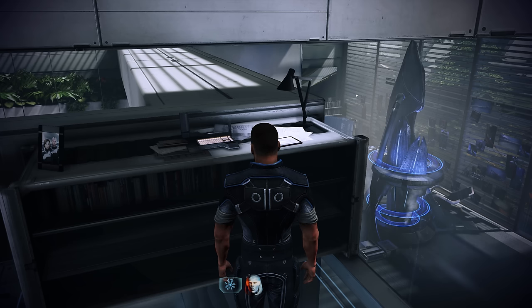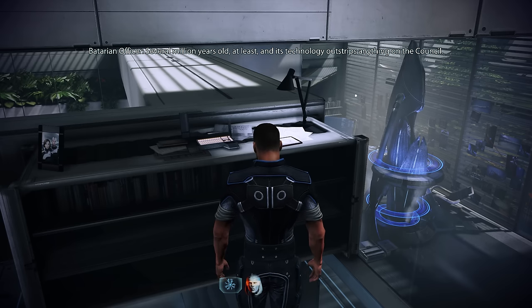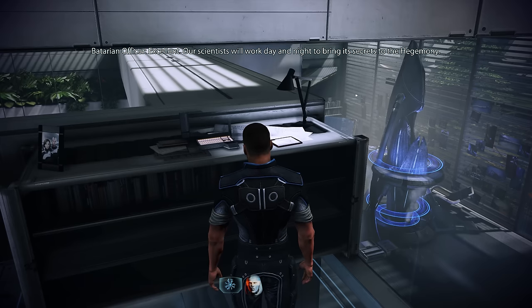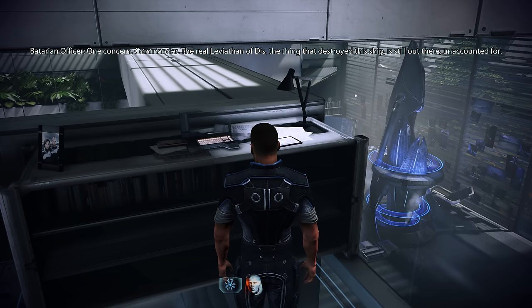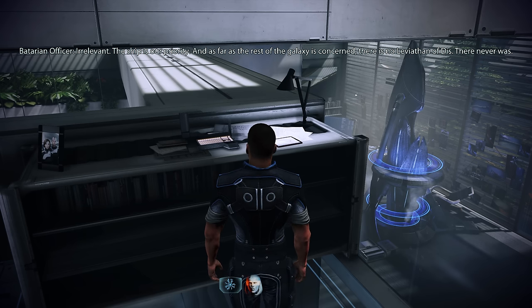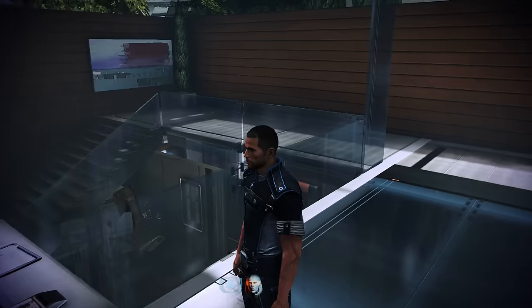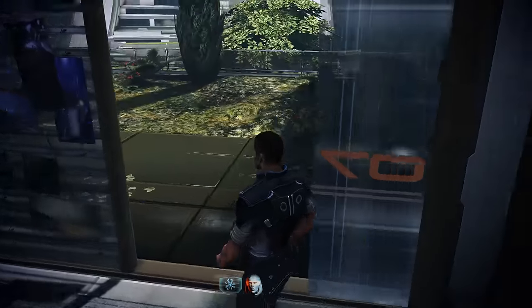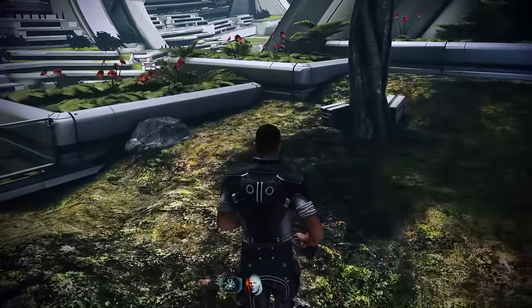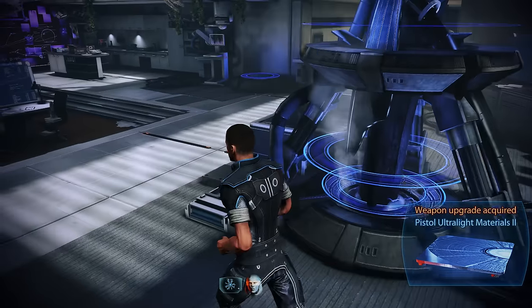The Batarian log continues: their scientists will work day and night to bring its secrets to the Hegemony. But a concerned officer notes the real Leviathan — the thing that destroyed the Reaper ship — is still out there, unaccounted for. The commander dismisses it: 'There is no Leviathan of Dis — there never was.' This reinforces the theory that Leviathan is capable of killing Reapers. We also grab a hidden weapon upgrade outside before returning to apply the decryption key.